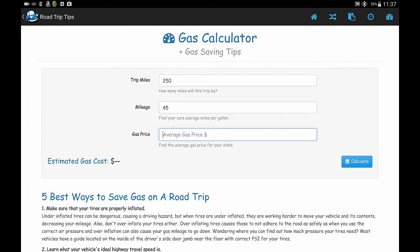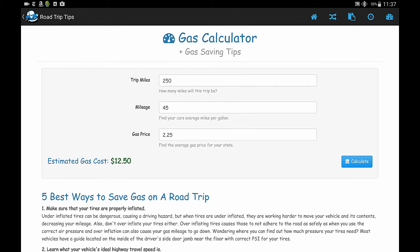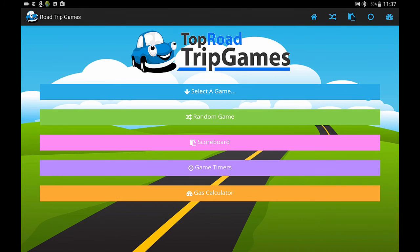I have a Prius, and the gas prices were about $2.25. That calculates to about $12.50, which is about right — that's what we paid in gas going up to Portland. There are also some additional tips on how to save money on a road trip. And that's the Road Trip Games app in a nutshell.